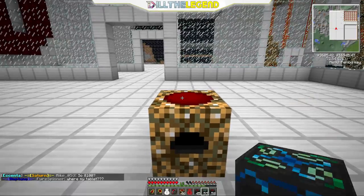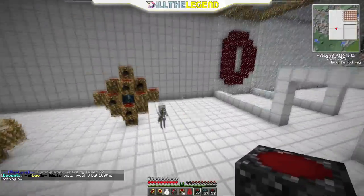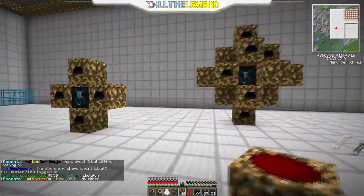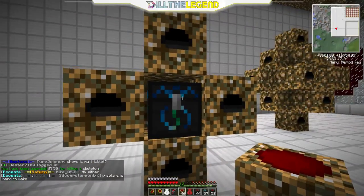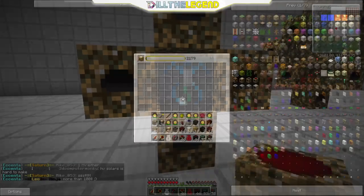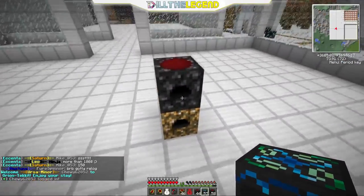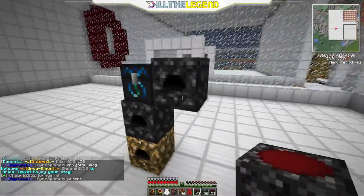Put a collector right there — whatever kind you're building with. Then you're going to put a relay. Now if you don't have a relay, because I know they can be expensive, you don't actually have to use one. Look — I have these collectors right here with no relays whatsoever. You just need an Alchemical Chest right there. That's all you need if you're going cheap.